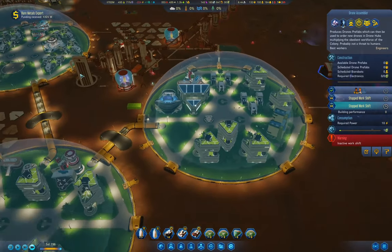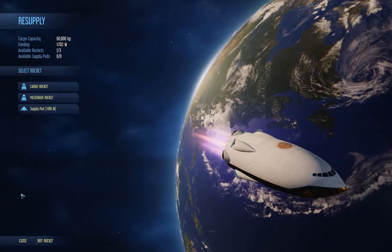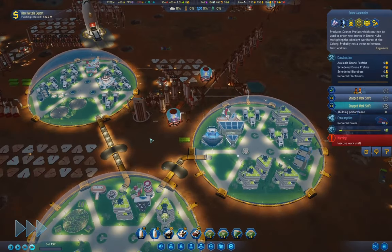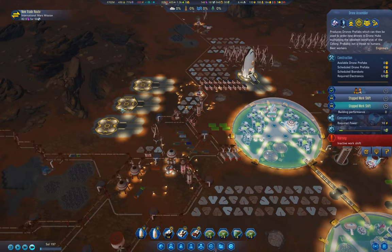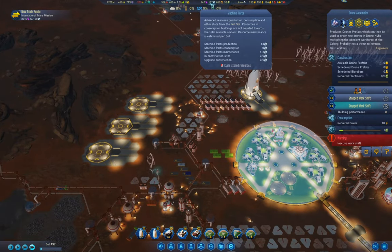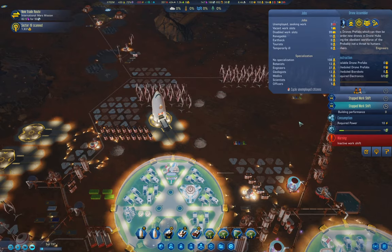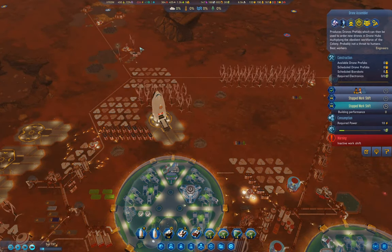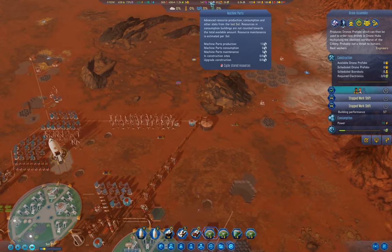We've got some rare metals now. There's only one over there, so we won't grab anybody there. We'll leave the rocket for a bit - there's no point running it back and forth for one applicant. We're up to 13 there; we have seven vacant work slots. There's a rare metals deposit in the sector we just scanned - potentially fairly tedious.